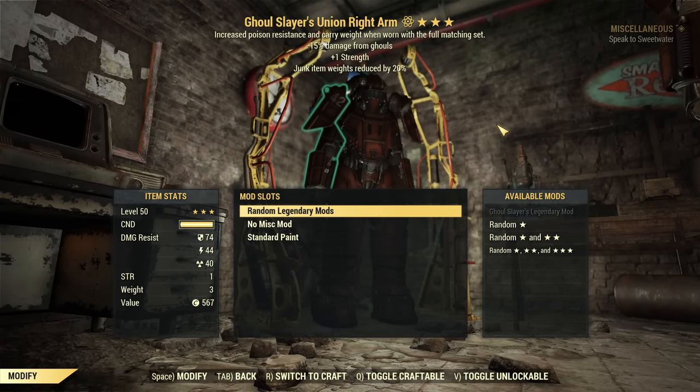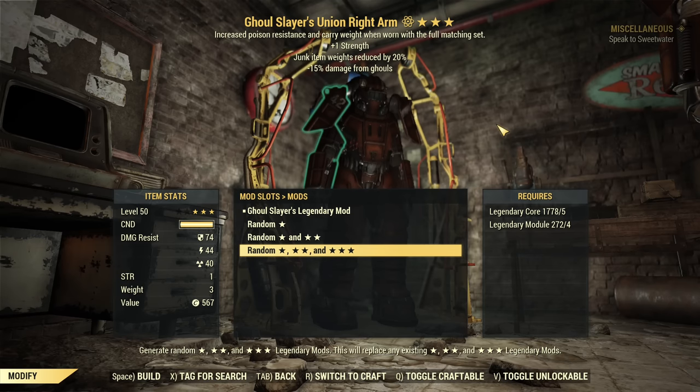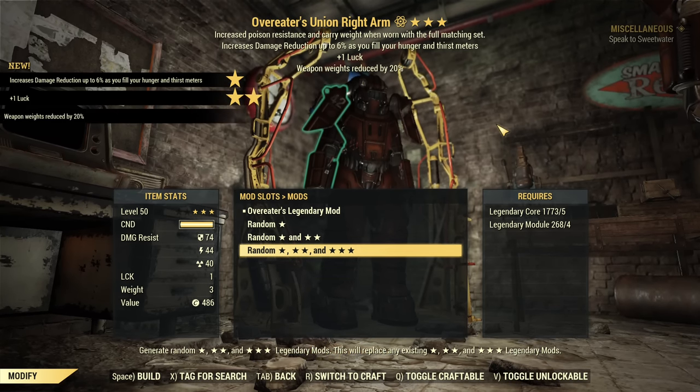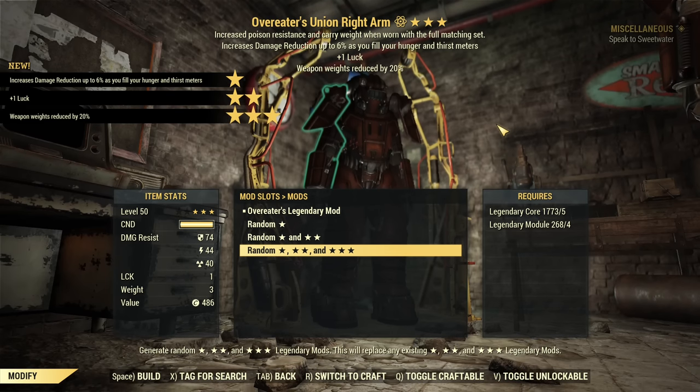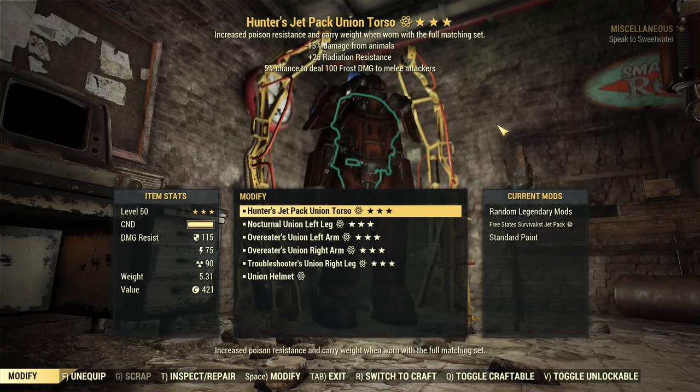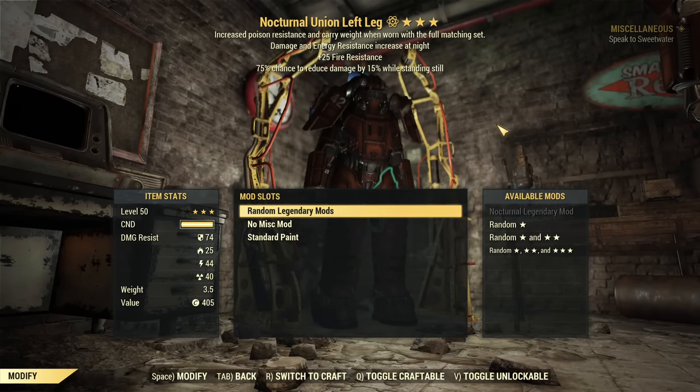Right arm — Overeaters, Weapon Weight, Plus One Leg. Wow! Amazing roll, first amazing roll of the day!